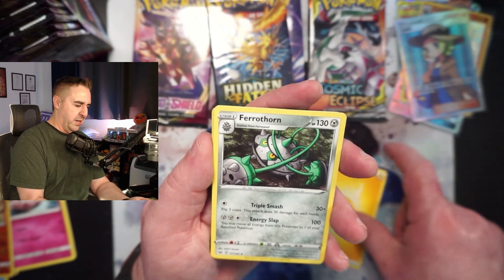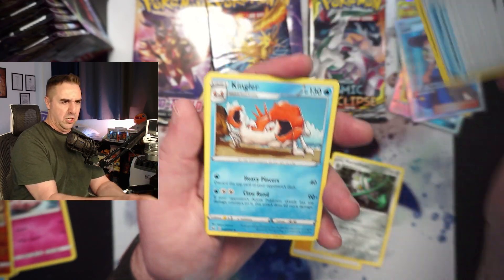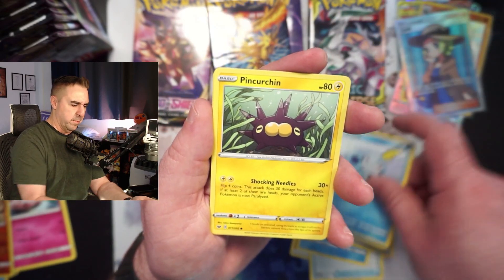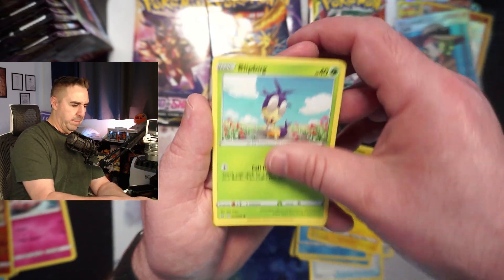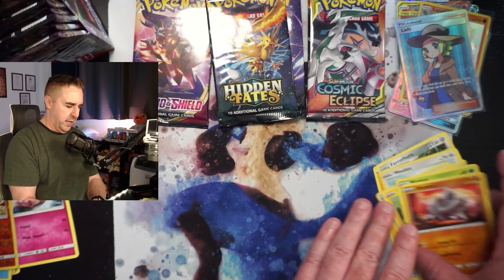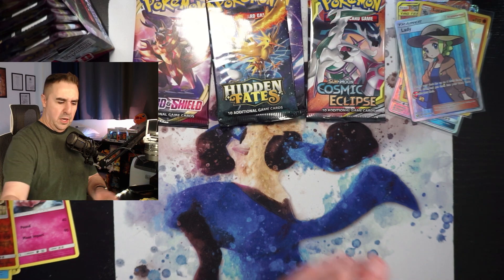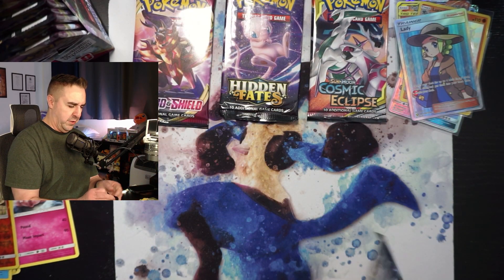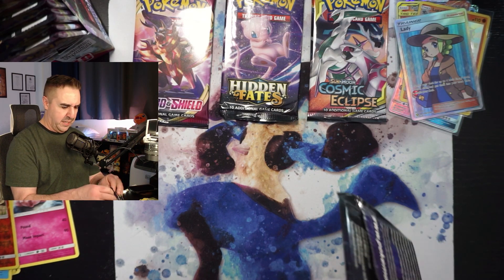We got a Lightning Energy, a Fair Thorn, a Crushing Hammer, a Kingler, a Wooloo, Sobble, Pincurchin, Blipbug, Rhyhorn, Reverse Hollow Double, and a Lanturn in that one. Nothing really going in that pack. We've got two Hidden Fates left and then one of each of the others, so we are nearing the end here.